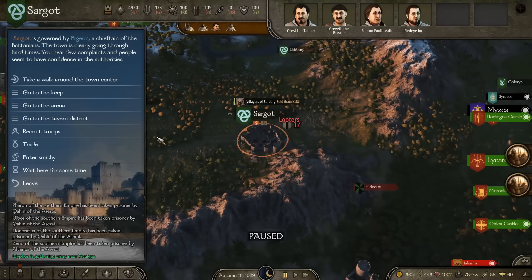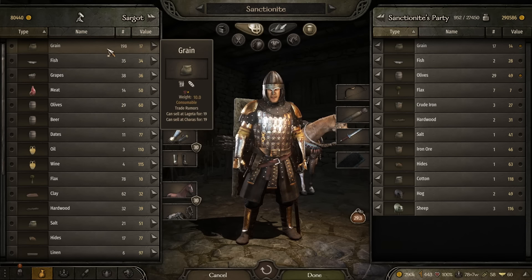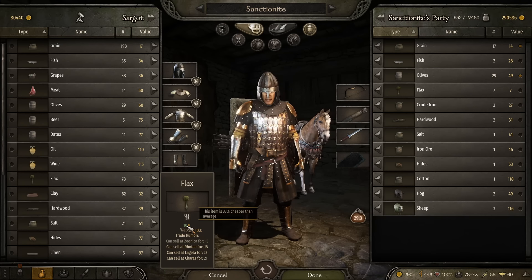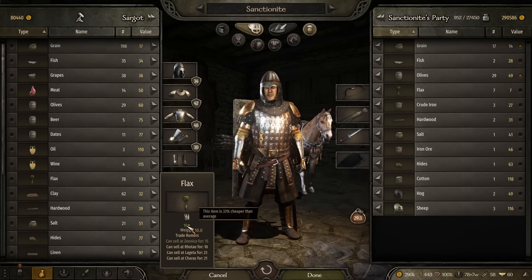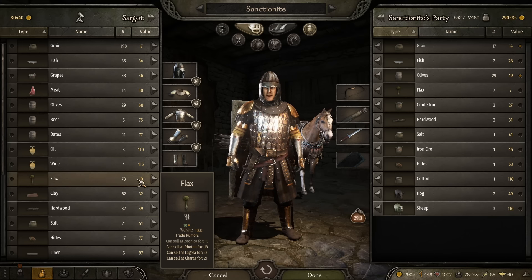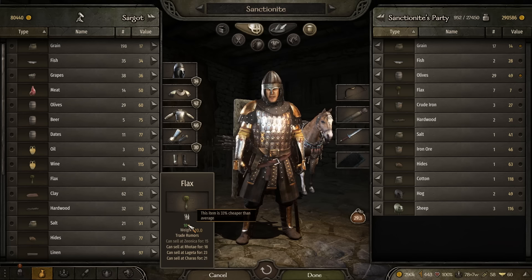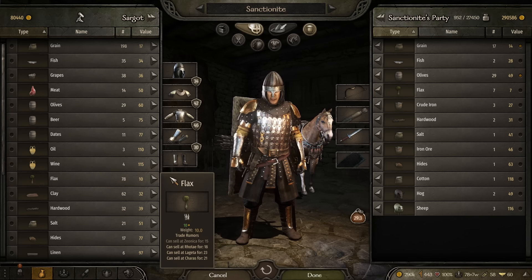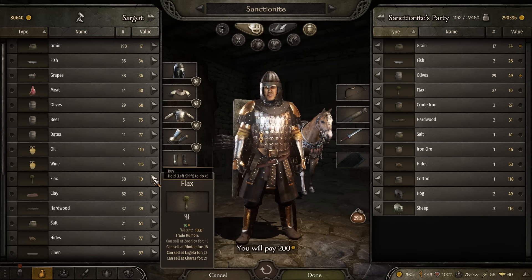For example, at this location I found flax that's 33% cheaper than average. I typically wait until something is about 50% underpriced. If there's a large supply at a green price, you can buy in bulk. Raw materials with green prices are going to be profitable to take on board into your inventory.